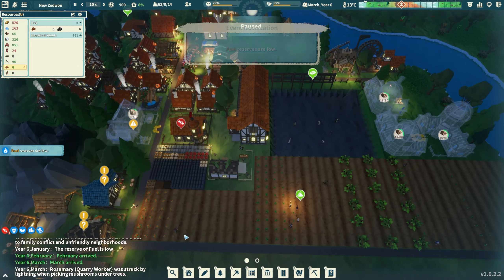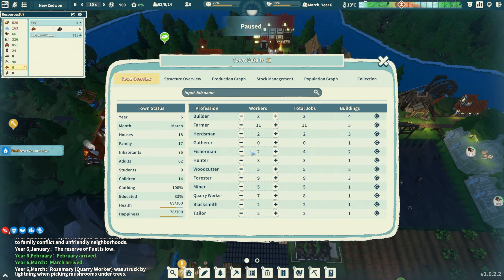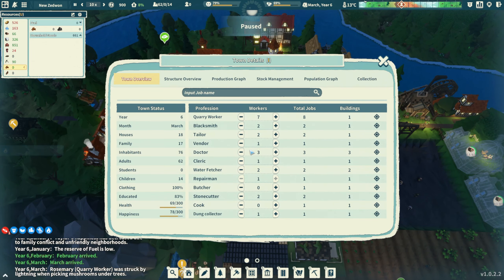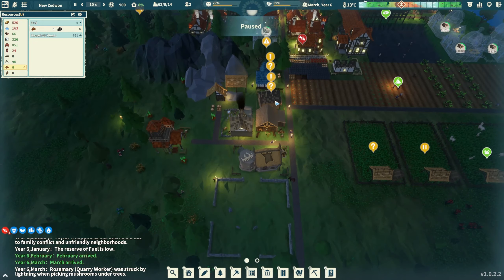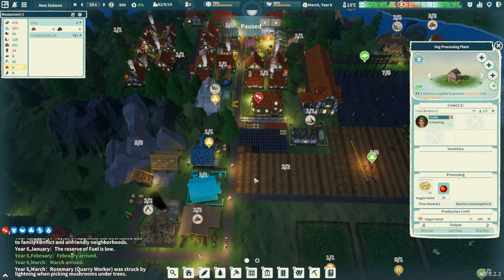No workers are assigned - here we go again. Five in there, eight in there. Let's look at our stats. We have a lot of farmers. I'm going to take down two farmers and add one to tools and one to clothes. The meat shop requires a product selection - veggie salad? Actually, let's turn that off and cancel it. We don't need this until we have the barbecue place.